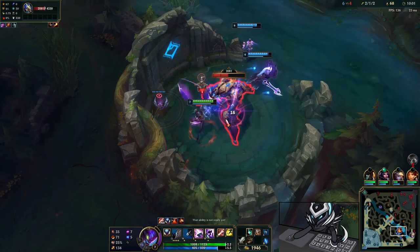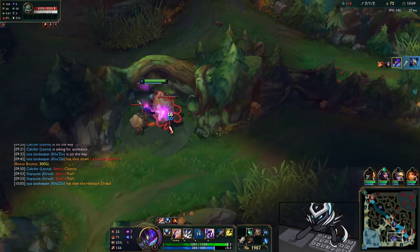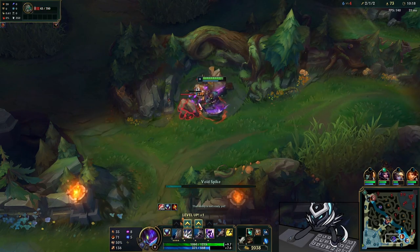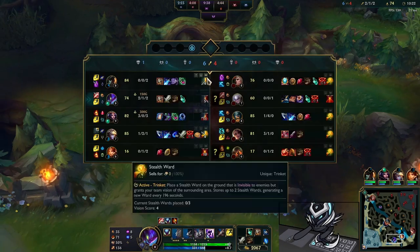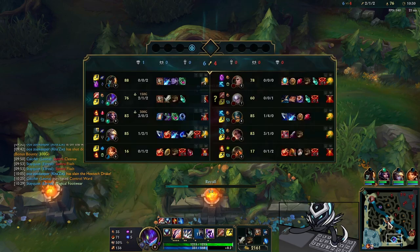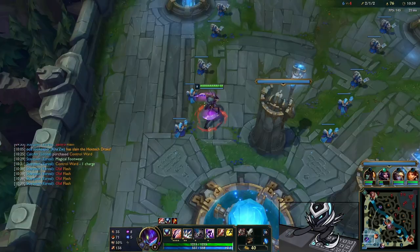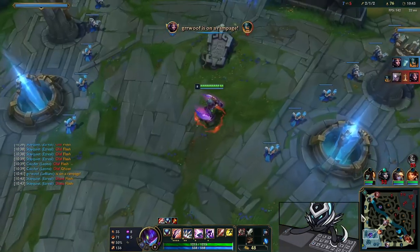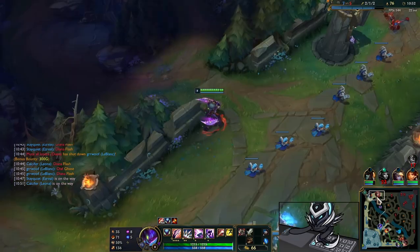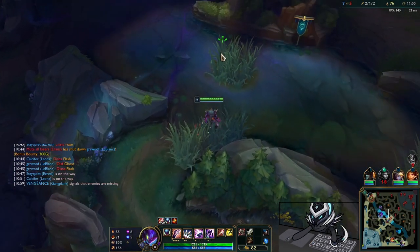This is why you want to stay ahead — not giving the enemy jungler unnecessary kills early, just doing your thing and taking your camps, vibing in the early game while your team runs it down. Then later you're able to do more because you're strong. You need your camps so you can do your job. It's about scaling in this meta — kills don't mean everything.